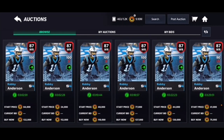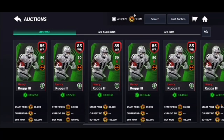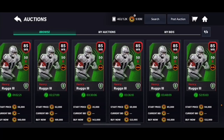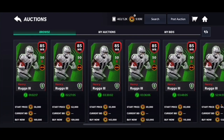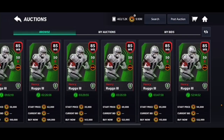Next we have Henry Ruggs, 85 overall. Low power, yes, but 91 speed and 92 acceleration along with 89 agility. If you throw it deep, he will get there and burn the cornerbacks — as long as they don't have a 97 Team of the Year or a 94 corner. Against an 85 corner, this 85 wide receiver will definitely burn them. That speed alone is absolutely insane. He goes for about 100-110k, but that speed and acceleration justifies the price.